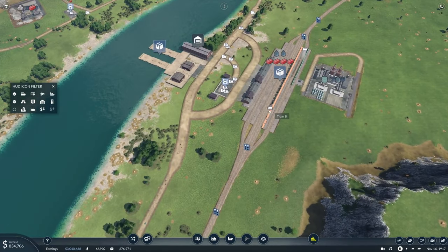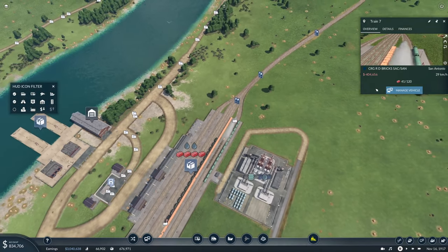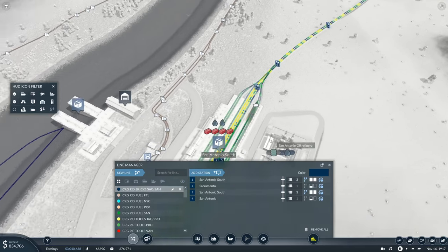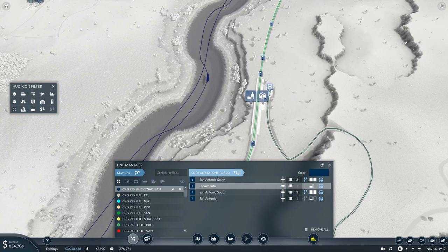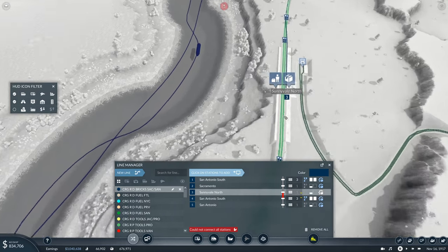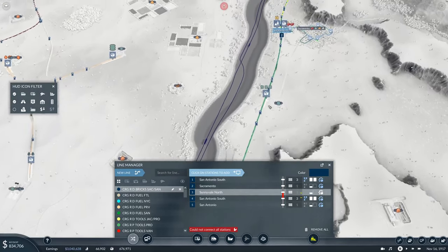Nope — what are you doing over there? Okay, fine. Manage line — after Sacramento, you go down here, and then you go back to San Antonio South.